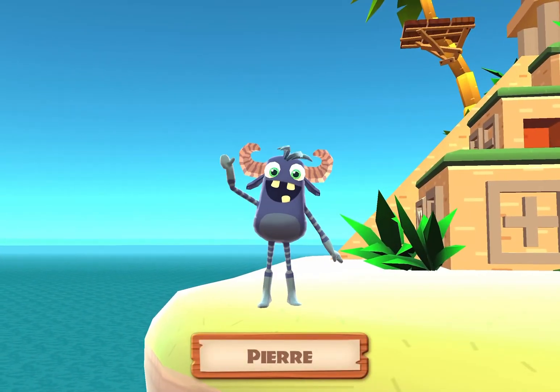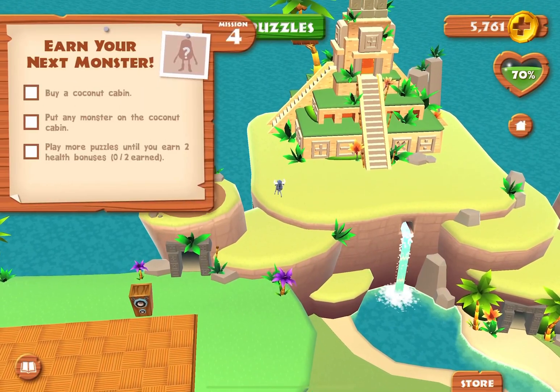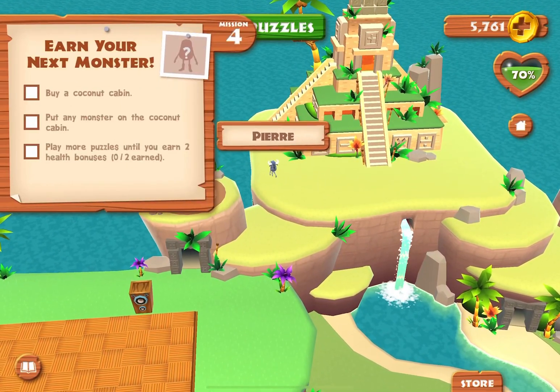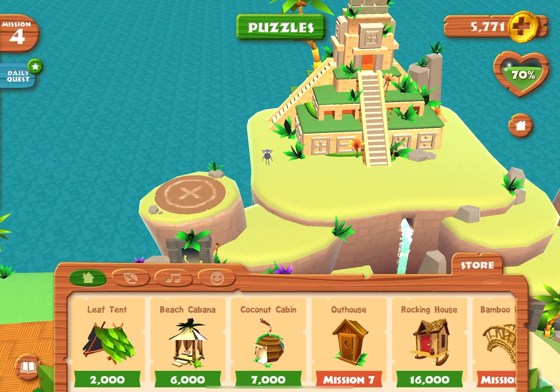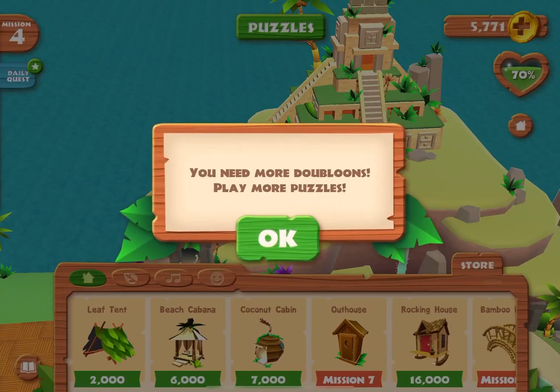Pierre. Buy a coconut cabin. You need more doubloons.